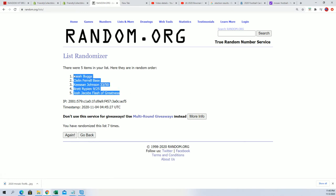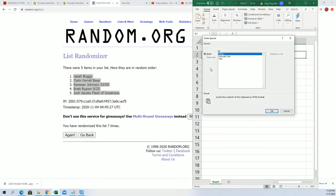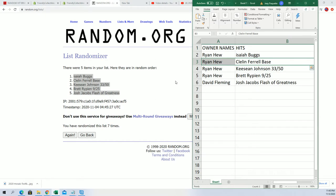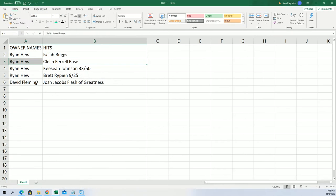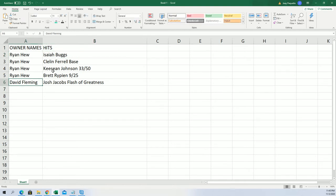All right, so now you can see how things stack up. Wow — David got really lucky on this one. I can see how it's going to match up. David got so lucky to hit the Josh Jacobs in this thing. But after seven times through, that's how it comes out. Ryan, you got some great rookies, but the best one actually goes to David. Congratulations, David — and some great rookies there for Ryan and everyone in Flash Football!